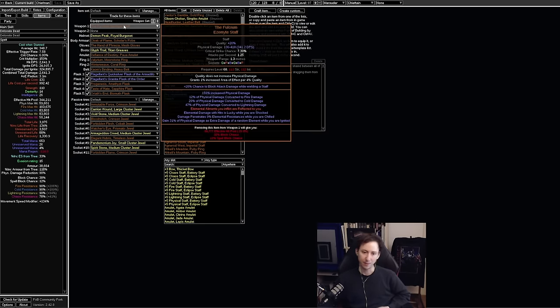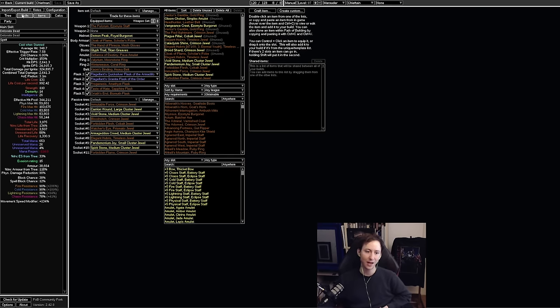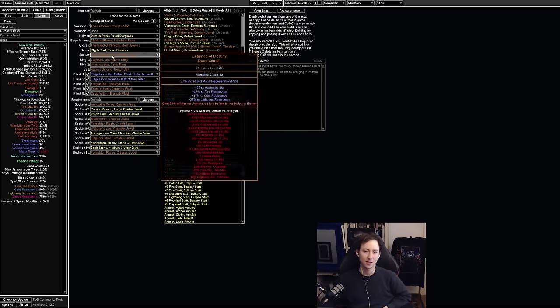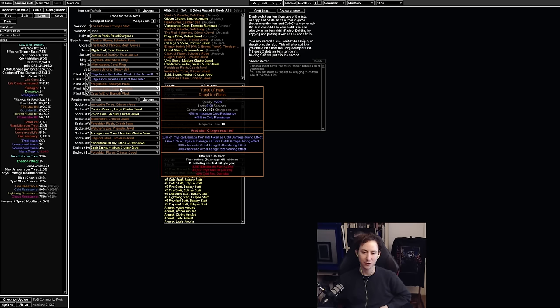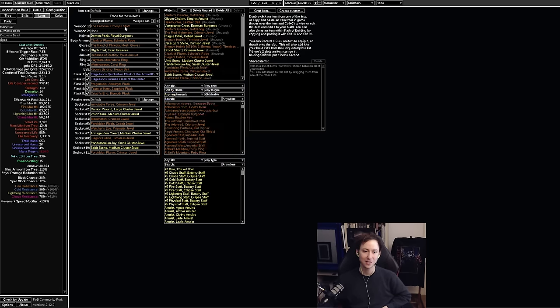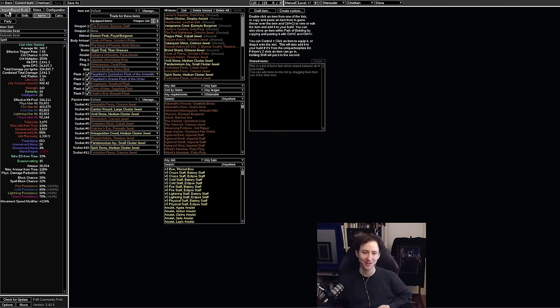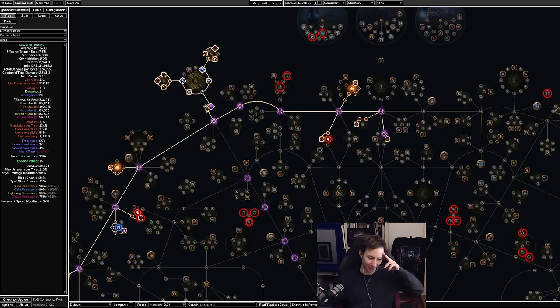I'll post the PoB in the description — it's quite expensive, but this is when I introduced Progenesis and Defiance of Destiny. At this point it's the only time you want Taste of Hate, because Taste of Hate bricks your self-stun otherwise — any monster with cold damage won't stun you due to an obscure game mechanic. But with Defiance of Destiny recovering missing life on hit, we can use Taste of Hate to buff our physical max hit further. Progenesis then gives a ton of extra effective hit pool. That's everything you need to know about the Fulcrum build — thanks for watching, have a good day!